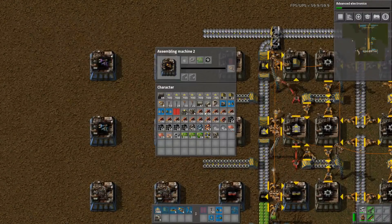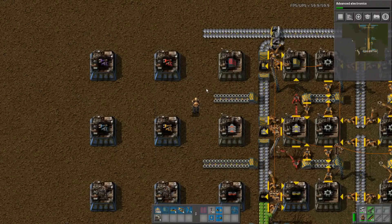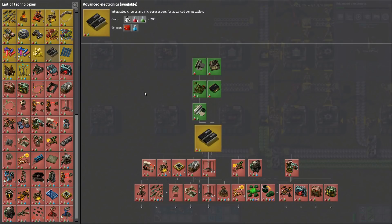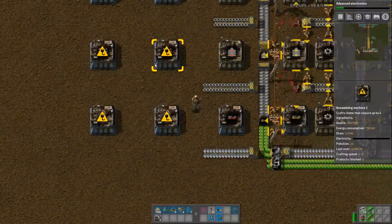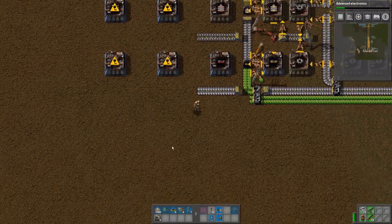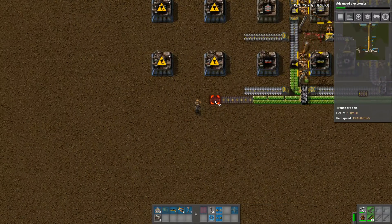We want to be able to build this guy. We need green, we need iron plate. What do they actually need? They need green and red. And that one just needs green. So that's fine — this can have green and red. We'll need to add another space, but we are a long way away from that at this point.